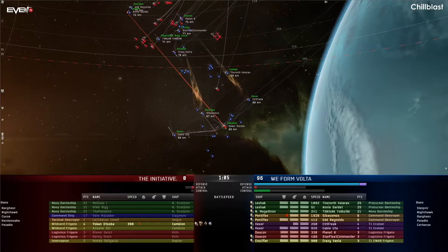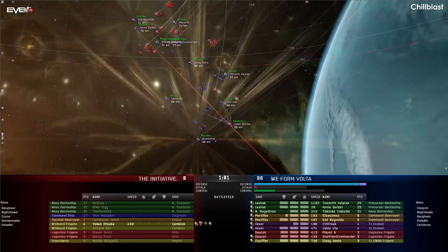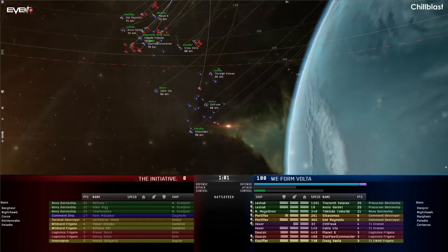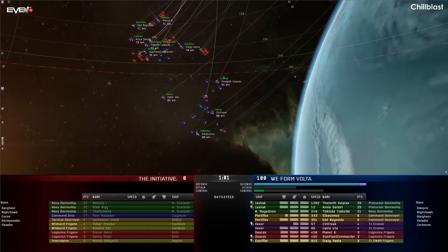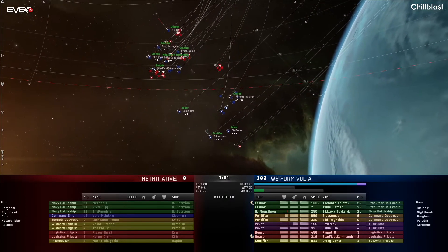They have their minutes in the limelight — you get 10 minutes, might as well make as much use of all of them as you can. And with that, we see another 100-to-0 victory in favor of Volta over the Initiative. The Initiative are going home and we are going back to the studio.